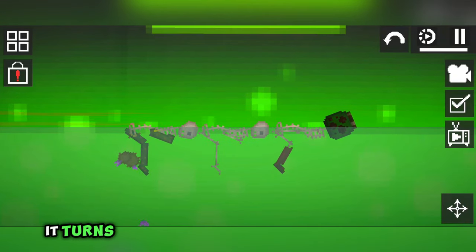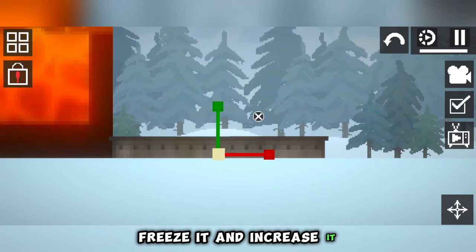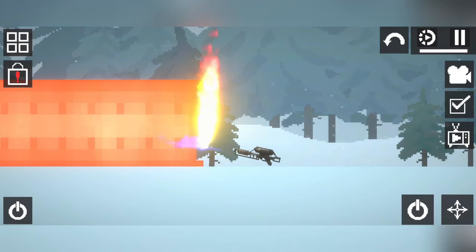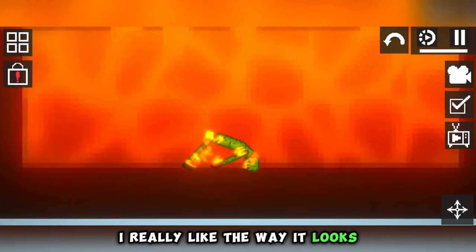Put it so that it is above the water and not visible, then activate it. Even better, it turns out it works with a lava map — in the same way we add it to the game. Take a beam, freeze it and increase it. Put it in the background and heat it with a flamethrower.